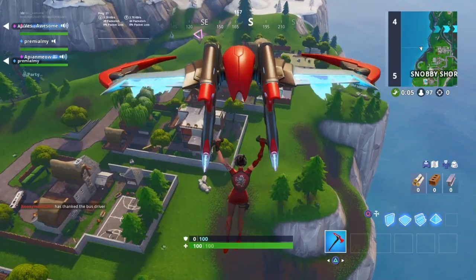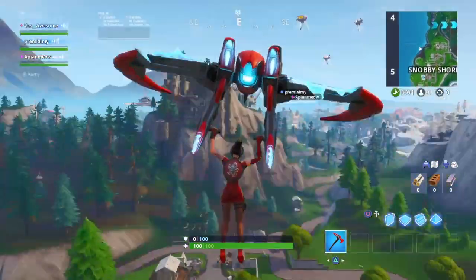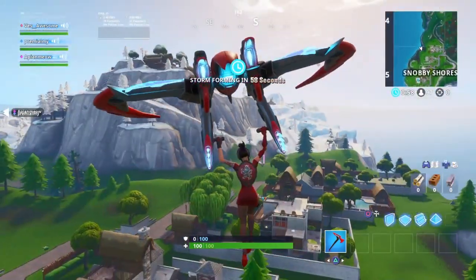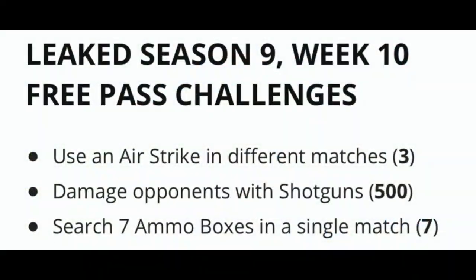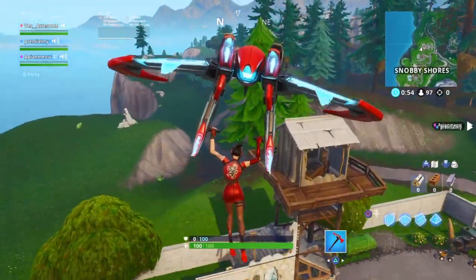Now with all that said, let's get right into the video. I'm gonna be sharing with you guys the Week 10 challenges for Season 9. Starting with the free ones: you're gonna have to use an airstrike in three different matches, deal 500 damage to opponents with shotguns, and search seven ammo boxes in a single match. Those are all the free challenges.